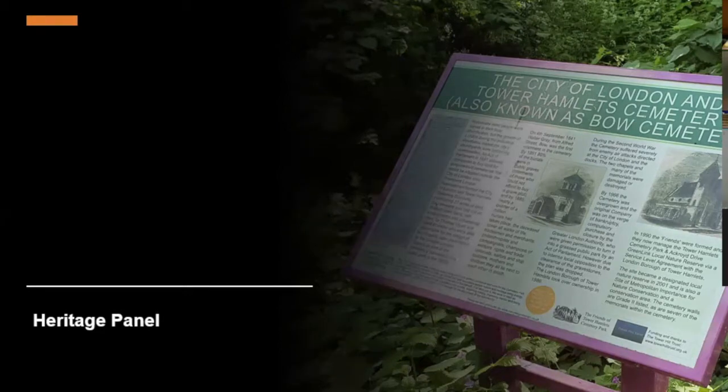People sometimes worry about mistaking cow parsley for hemlock when foraging. We don't actually have any hemlock in the cemetery park, but if you are foraging, look at the cow parsley stems: they never have any spots on them and they're ridged, not smooth. Hemlock, by contrast, always has spots on its stem and is perfectly smooth all the way around. So if you're worried about mistaking them, that's your clue.